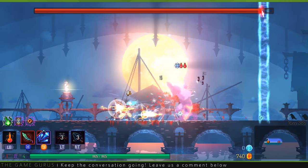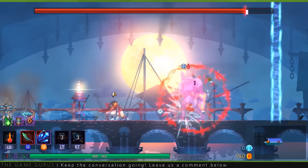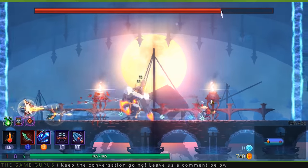Players that continue on past the promenade of the condemned will have to fight their way through the ramparts to the black bridge. The black bridge is home to the first boss, and if you're having trouble defeating him, I recommend you check out the Game Guru's Guide here.